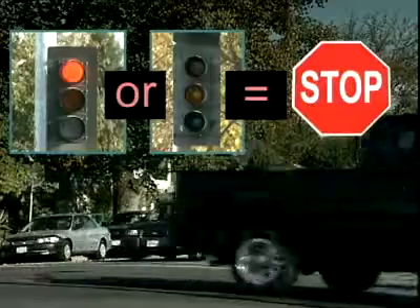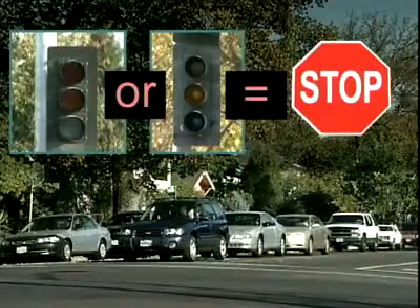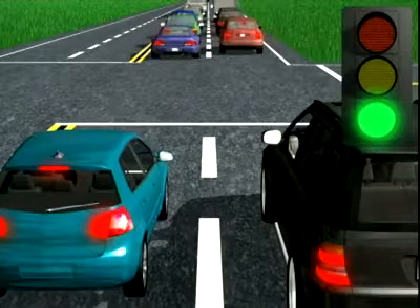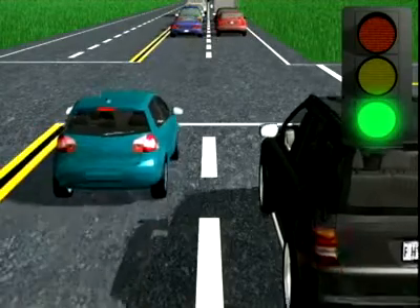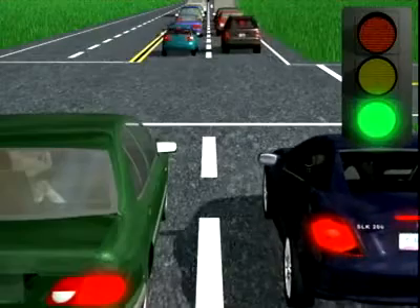Be sure you come to a complete stop and follow the same right-of-way rules. In congested traffic, make sure you can get all the way through the intersection before entering. You can get a ticket if you block traffic in an intersection after the light in your direction turns red.